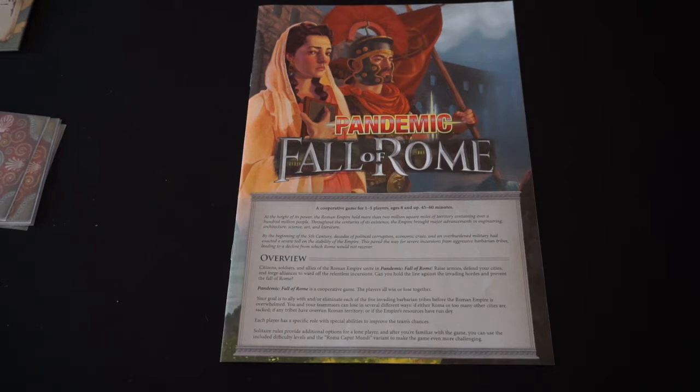In this game, we're trying to stop the fall of Rome by using several leaders and their various powers to help us. We need to be careful not to let any rival barbarian tribes get too far out of control, because not being able to place cubes for any opposing tribe is one of the ways we lose. We also lose if we advance all the way down the corruption track, if we can't draw a card from the player deck, or if we get Rome sacked. We win by either forging alliances with or destroying all the opposing tribes. That's the ten-thousand-foot view — now let's zoom in and figure out who we're playing and what we're up against.